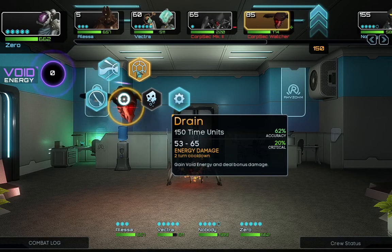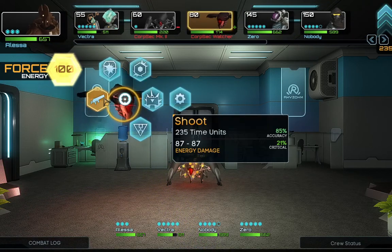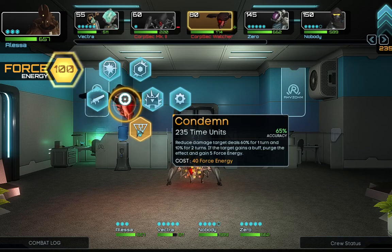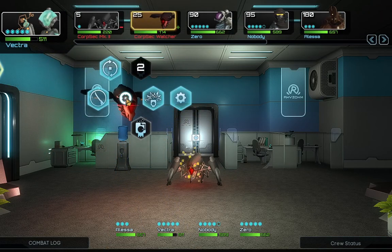Stun — can gain void energy and deal bonus damage. What's this? Reduce damage target deals by 60% for one turn and 10% for two turns. If a target gains a buff, purge that effect and gain 5 force energy. Let's just kill this thing here.